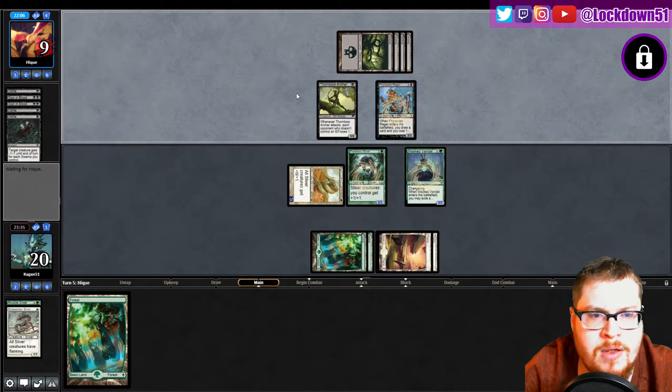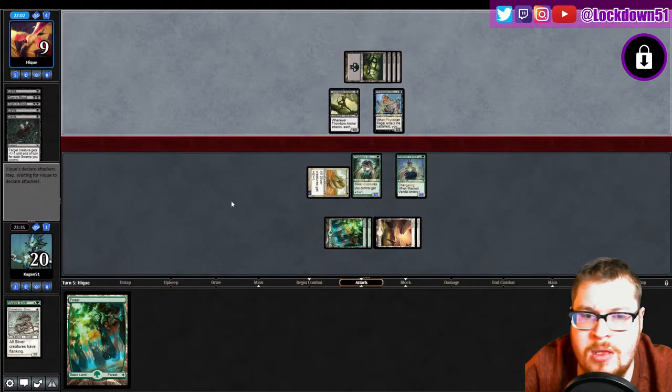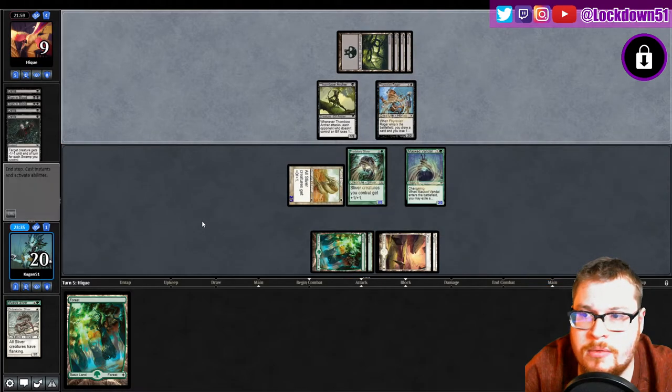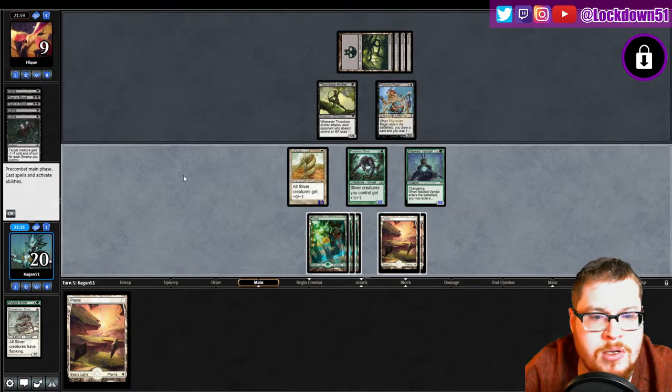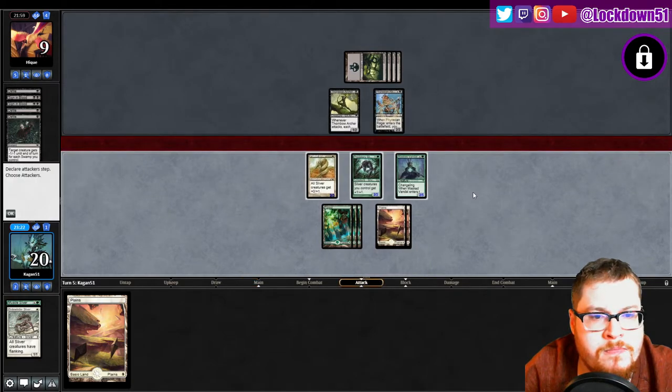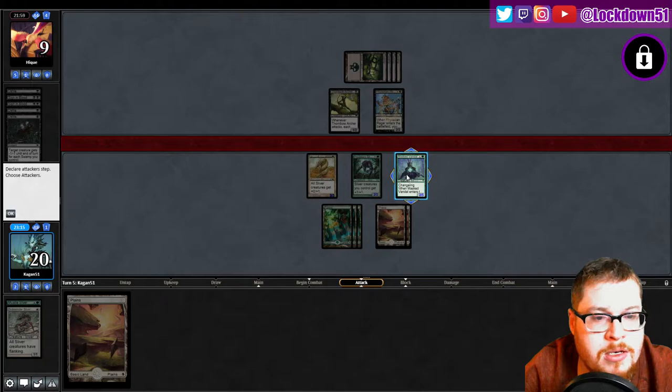Rexian Rager kills my Flanker. They can have it — it's fine. Give me a lord so I can just attack in here. That'd be nice. Not a lord, not a lord. The nice thing about Masked Vandal is it can still attack into this stuff.